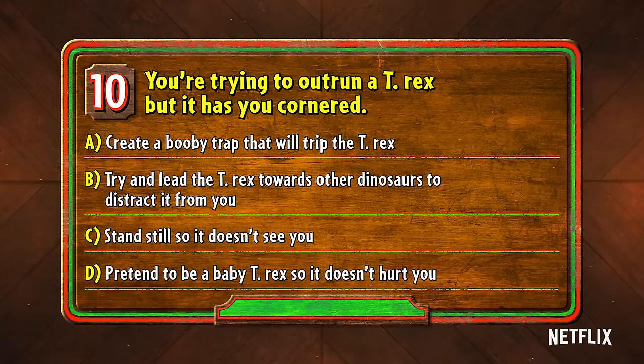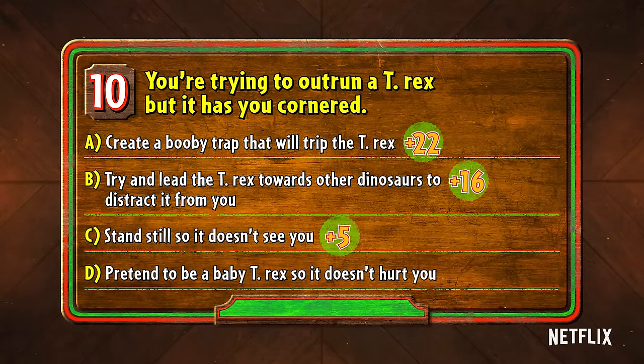If you said A, you get 22 points — there's no way it's getting back up. B, that's 16 points. C, 5 points — nice try. D, give yourself 8 points for being adorable.